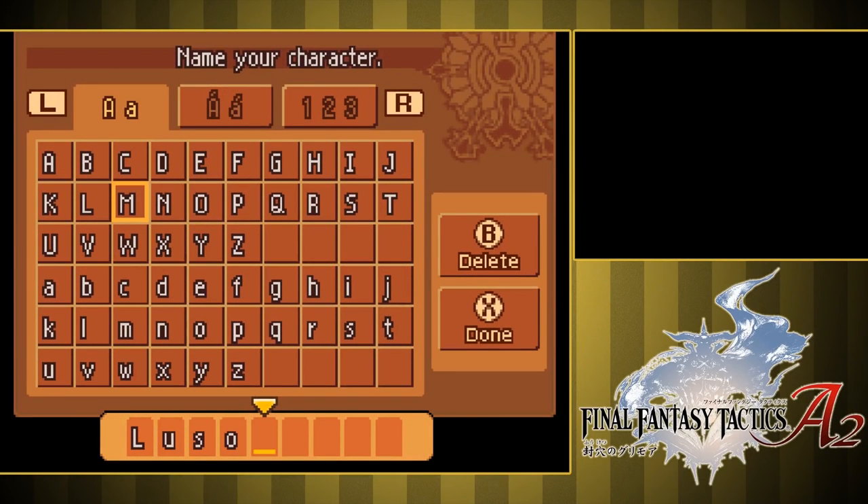Alright, so the official naming of the character — the character's official name as you can see there is Luso — however I think I want to rename it. So I'm actually playing this with a PlayStation 4 controller right now. I don't have one of those fancy DS capture card things, but I think I can make this work just fine. The buttons are mapped improperly though, and I don't entirely know why, but I'm sure I'll survive. There we go, just fixed up the controls.